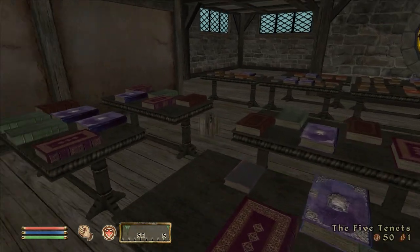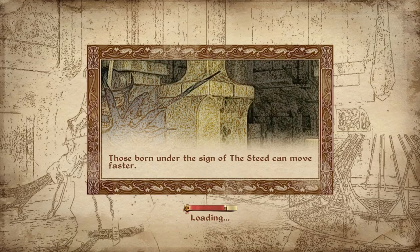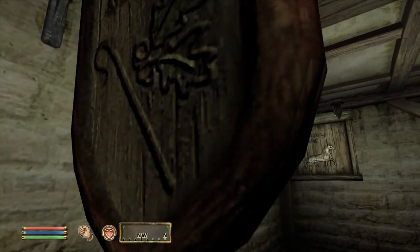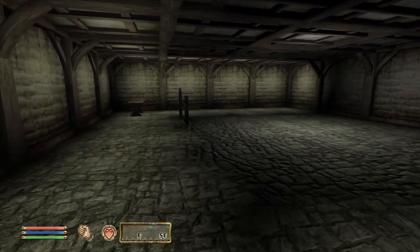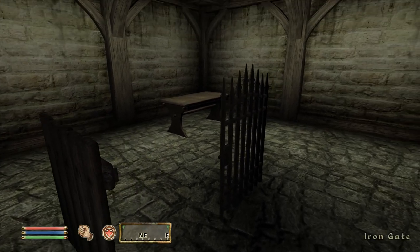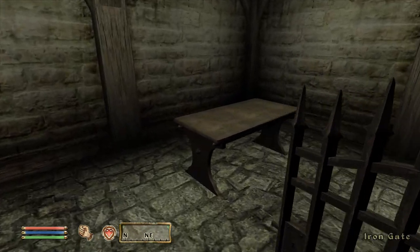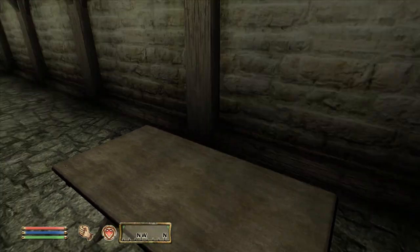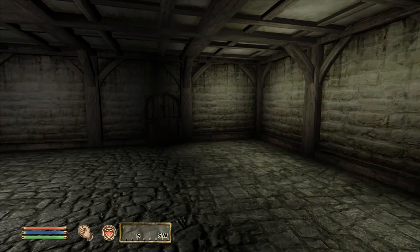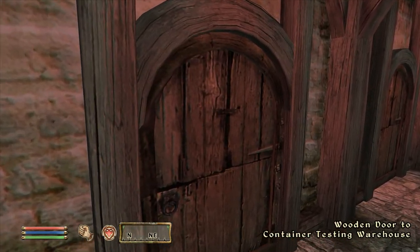There's another door in the book warehouse that doesn't lead anywhere, and the next door on our path isn't connected to any cell either. Moving on to the eastern wall and heading into the activator testing warehouse — a sensible person might expect this cell to contain something to test activators, but this cell is kinda pointless. It contains a table, the sign for the Oak and Crozier, the sign for the Grey Mare, a wooden fence gate and an iron fence. Only the latter two are actually related to activators, and they function fine. Both signs are from Chorrol, just as the interior from the book warehouse — just another sign of Chorrol being the first town finished, which I find interesting.